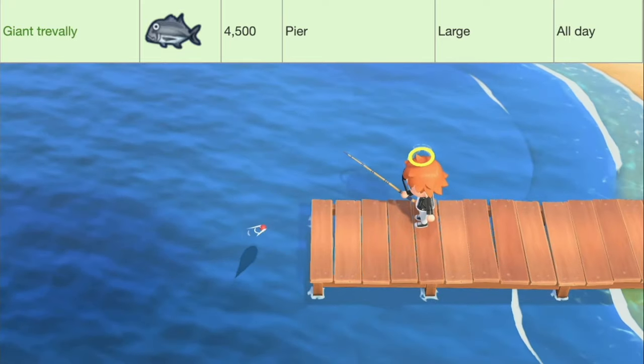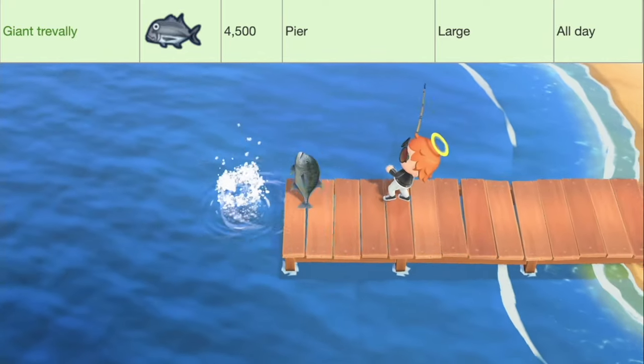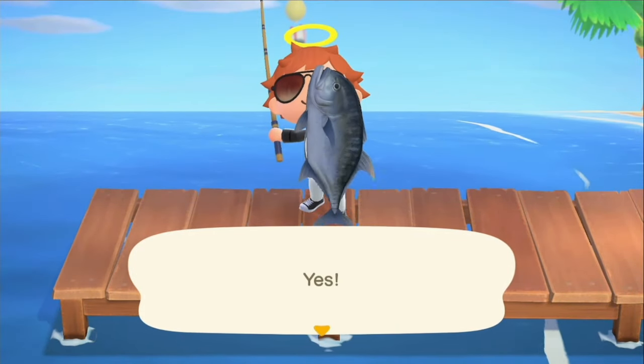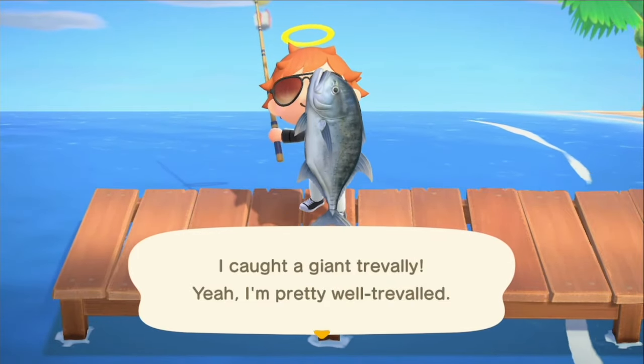Next up another returning fish, it's the Giant Trevally, worth 4,500 bells, available only at the pier. They have a large shadow size, and they're available all day. And that's the Giant Trevally.